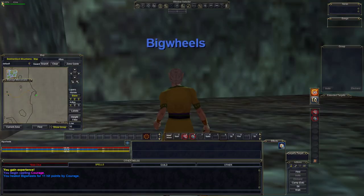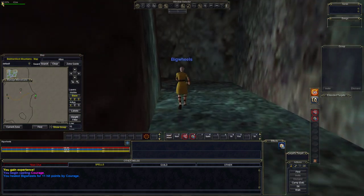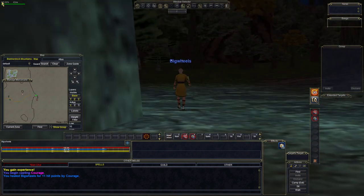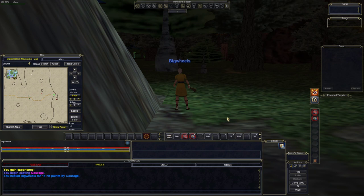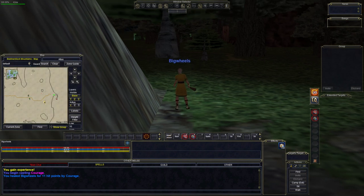Now that we've zoned in, be very careful right here - this is where mobs get trained. People may have mobs on their tail running into the zone, and if you're in the way when you zone in, you're dead. That's just chance. If you see people on the other side of the zone with their life half down or just a sliver left, you know there's a big train on the other side. Always look out for that.